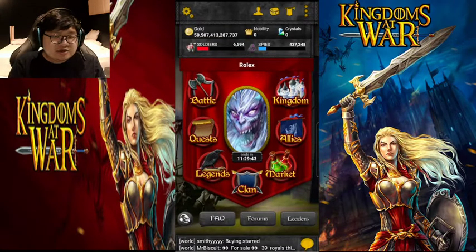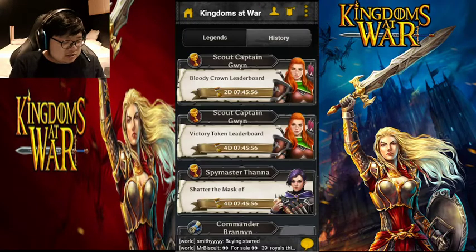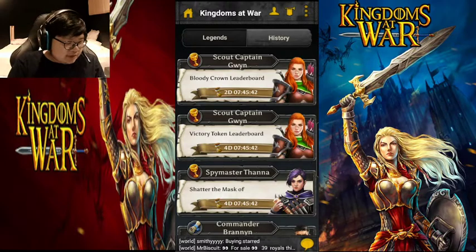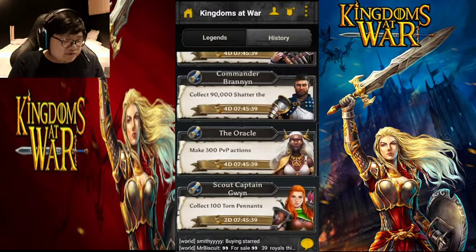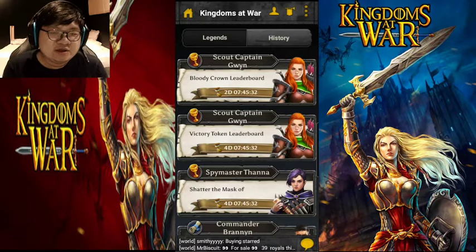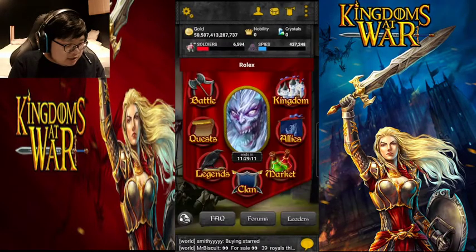These are the event rewards log where you can see the events the game gives you. Events will give you rewards like crystals, which replenish your attack troops and spy troops so you can attack epic battles to gain more gold. Events will also give you more gold, plates, and shards, which benefit you in creating high-level buildings.